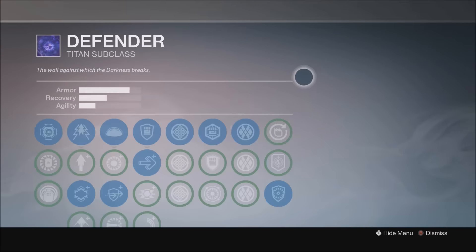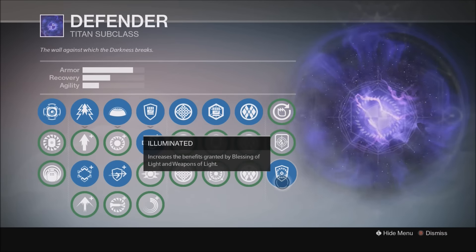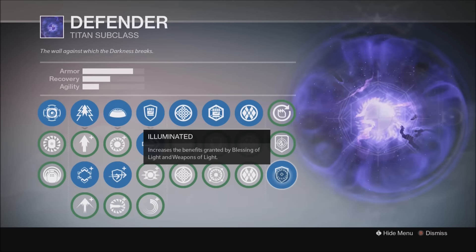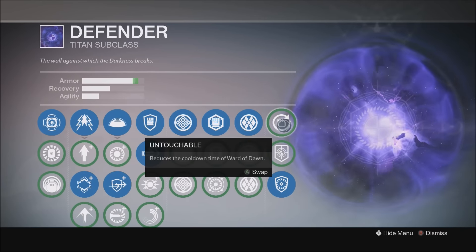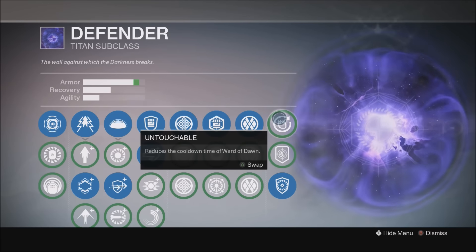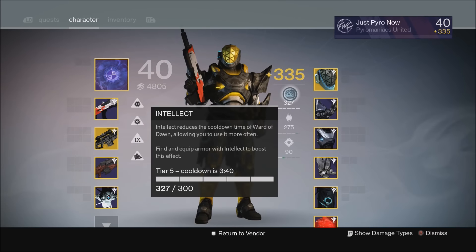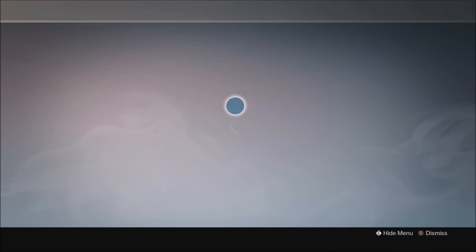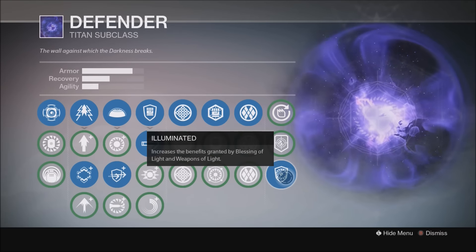Kicking off the Defender subclass build: looking at the perks, we have Illuminated — increases the benefits granted by Blessing of Light and Weapons of Light. This is the one I use in the Raid. However, if I'm doing a Nightfall, I will use Untouchable, which reduces the cooldown time of Ward of Dawn. With Untouchable at Tier 5, the cooldown is 3 minutes 40 seconds versus 4 minutes without it — saving you 20 seconds. In the Raid I use Illuminated; everything else I use Untouchable.